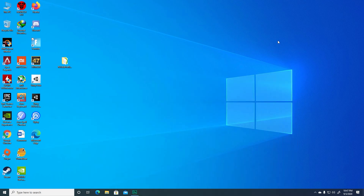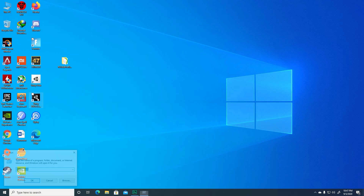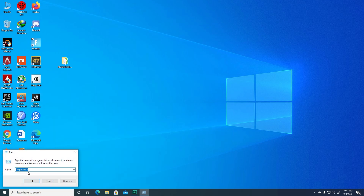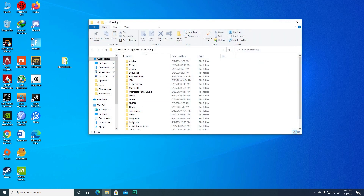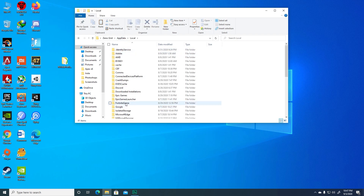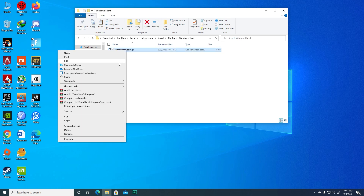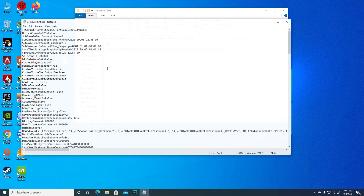After closing the game, you need to open AppData. A lot of people have problems finding that folder, so open Run and type %appdata% and you'll come to that folder. Then navigate to AppData, then Local, then FortniteGame, then Saved, then Config, then WindowsClient, then GameUserSettings. Right-click on it and press Edit.